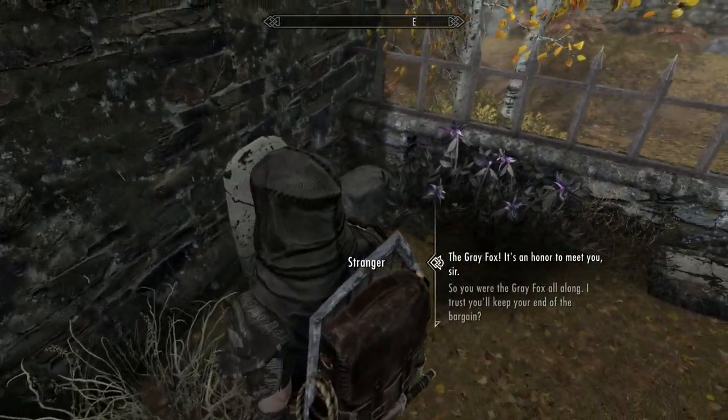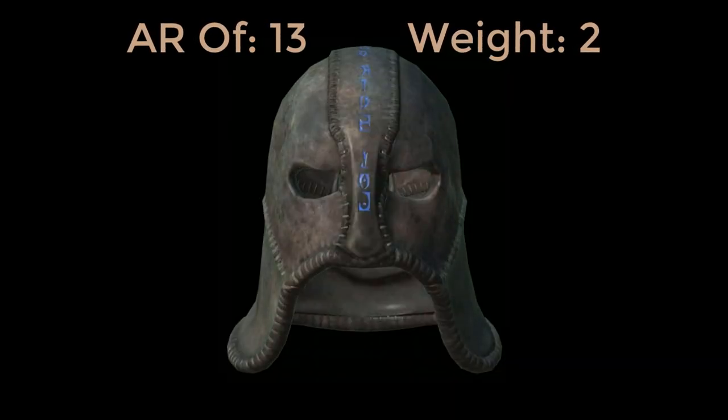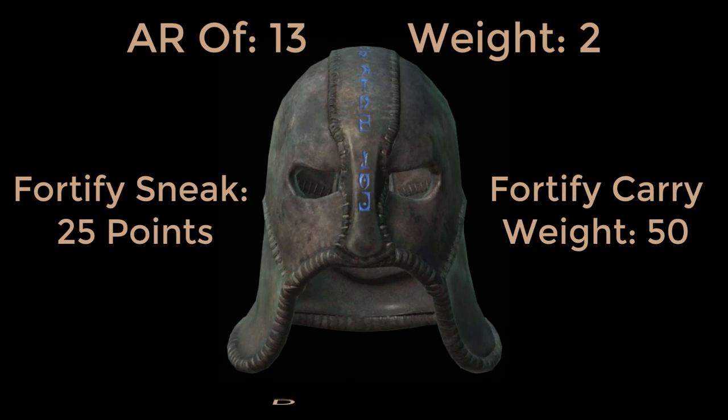Now, to the Grey Cowl itself - it's definitely an interesting bit of kit. It's light armor with an armor rating of 13, which is the same as an elven helmet, and a weight of two. These are not bad stats at all, but surprisingly it's heavier and offers less protection than the standard thief's hood, which has an armor rating of 18 and a weight of 1.5. I would have thought it would at least be the equivalent of the Guild Master's Hood at an armor rating of 16, though slightly heavier at a weight of three.